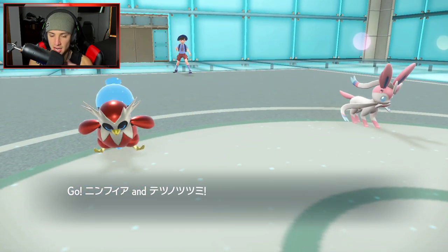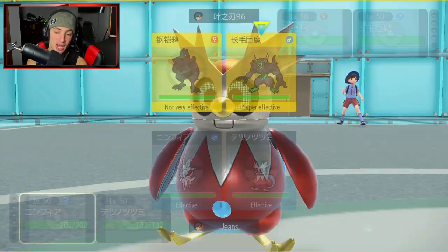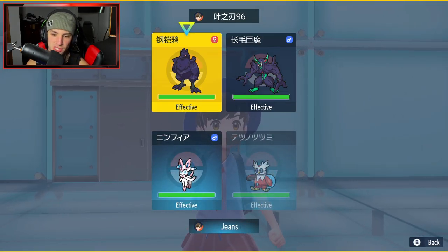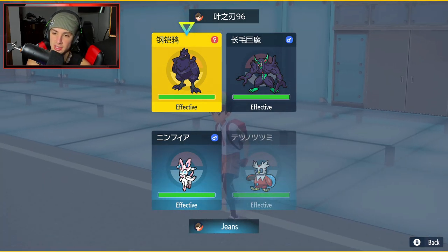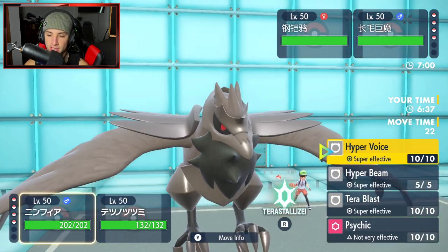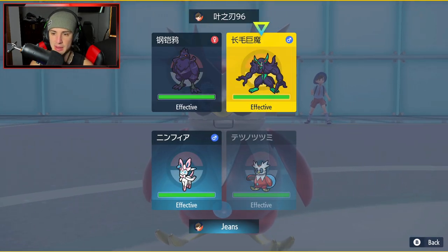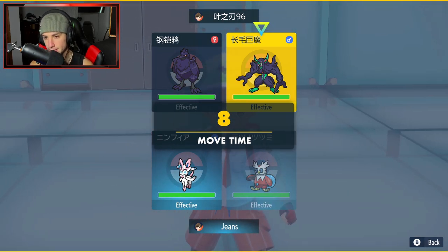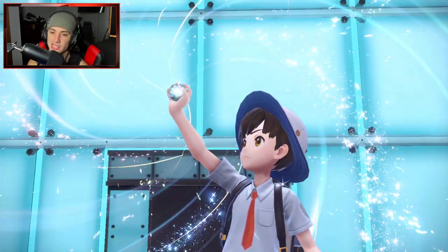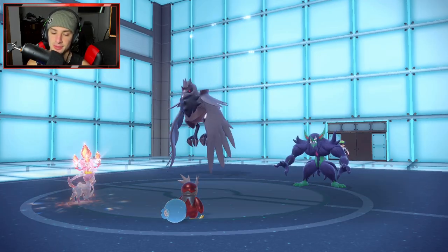Corviknight comes out here. I think a Tailwind and maybe a Light Screen are coming. I could rip with Hyper Voices, or chip with Freeze Dry, but the problem is Corviknight could be a real problem. I don't want it setting up defense boosts, so I'm going to Terastallize and go straight up Terra Blast. I'll chip up some damage on the Grimmsnarl slot even though it might set up Light Screen. We get off the Terra Blast on Corviknight and Light Screen goes up - that's annoying, but we're fine.